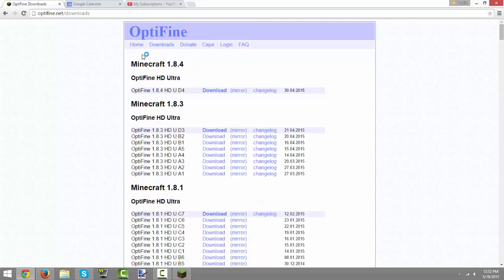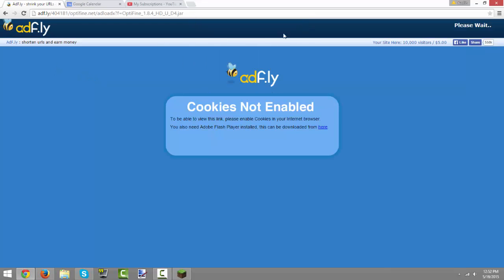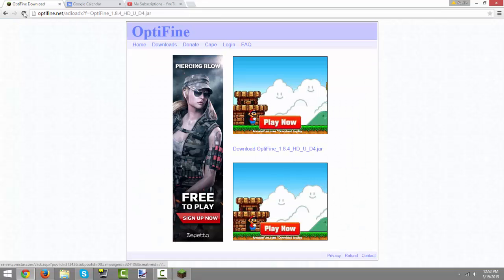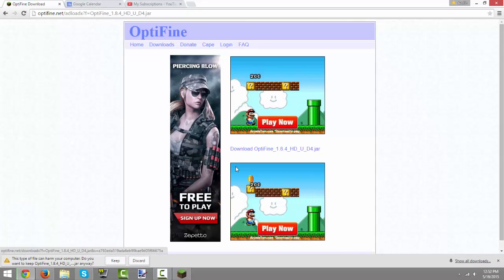Just go to optifine.net/downloads and click download. This will bring you to an AdFly link and you just wait 5 seconds, or you can click mirror. Mirror will bring you directly to the download page and you just click download Optifine right there.